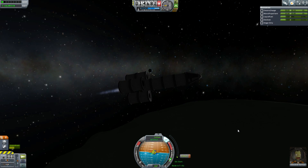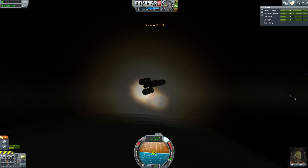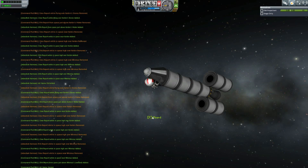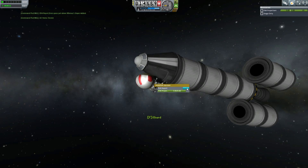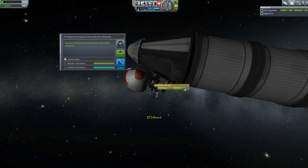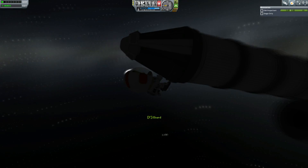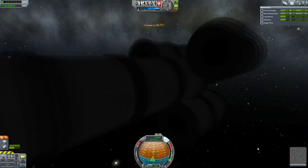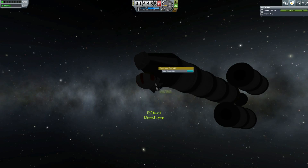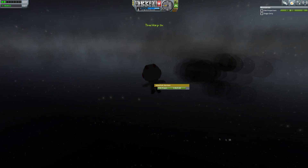We're in low Minmus orbit and can start getting per-biome science in an approximate polar orbit, which I correct into a more polar orbit. I start getting science from Jeb by right-clicking on him and performing an EVA report. There are 10 biomes in Minmus: the lowlands, the midlands, the highlands, the slopes, the poles, the lesser flats, the flats, the great flats, and the greater flats. The flats are easy to identify, as are the poles. It's the slopes, highlands, and lowlands that involve a lot of spamming.